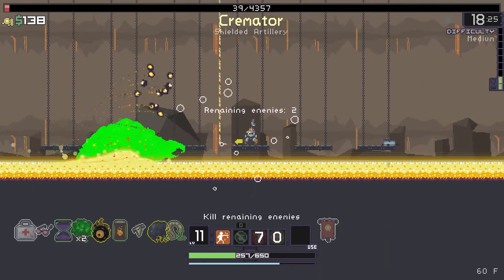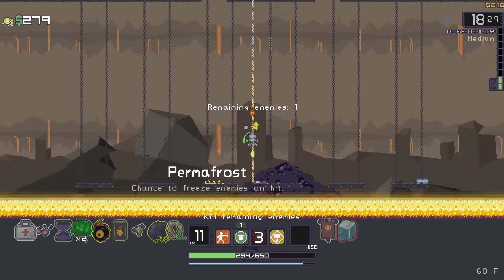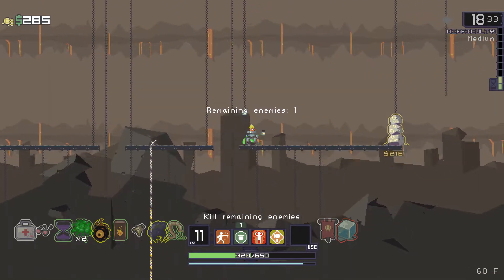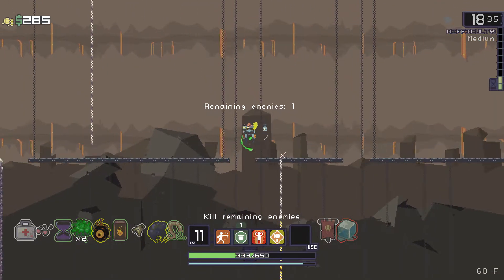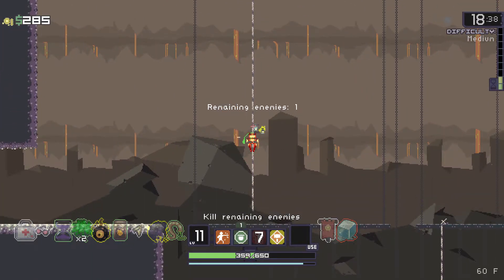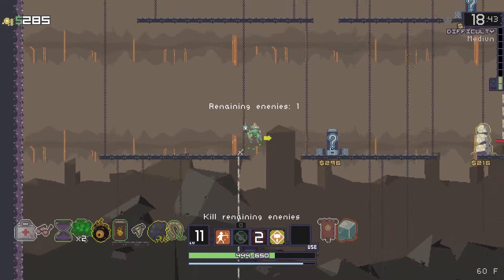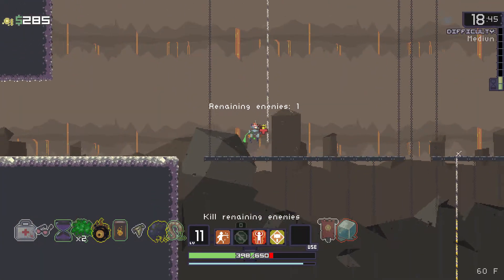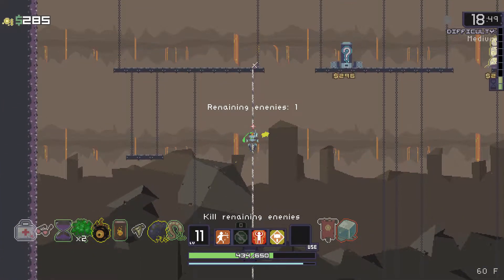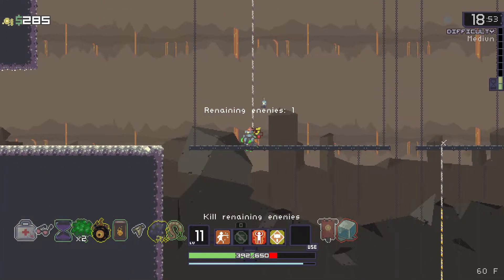I shouldn't have activated that. Chance to freeze enemy on hit — not a bad item at all. You are just a shrine — we want to activate you. Looks like the reskin of the shrine on this level. I don't actually think we can jump that — I think we're going to have to go all the way around to get this, because on this character you can't jump that.